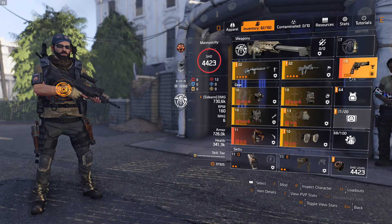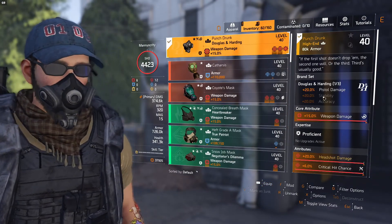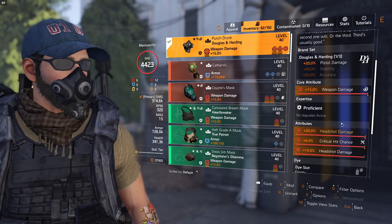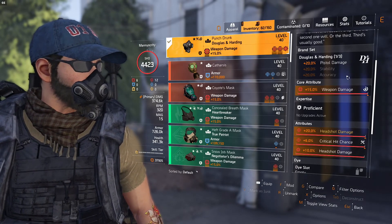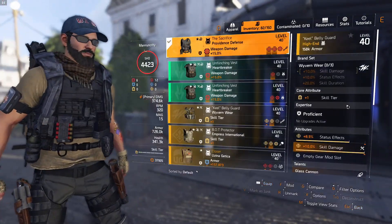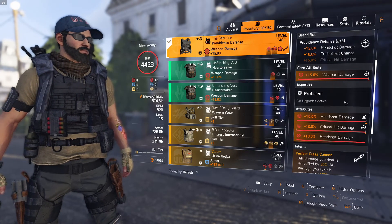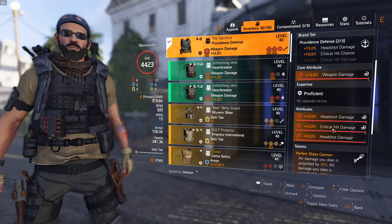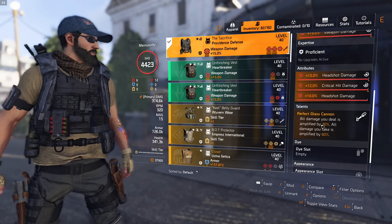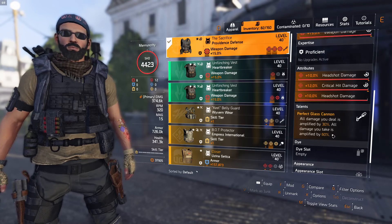You want all headshot damage across your build. I'm running Punch Drunk — you get 20% headshot damage and 20% pistol damage. That piece is excellent for pistol builds. For the chest piece I'm risking it for the biscuit: I've got the Sacrifice talent with headshot damage and crit chance — I should reroll one to crit hit chance. We get Perfectly Gas Cannon, which amplifies damage by 30% but you take 60% more damage. You're going to die to the hunter anyway, so it doesn't really matter — actually a pretty good piece for this.